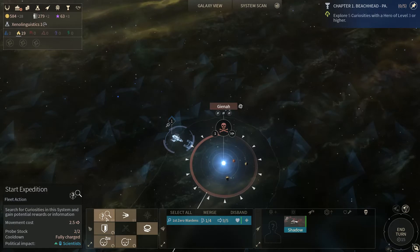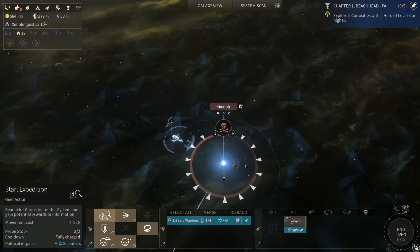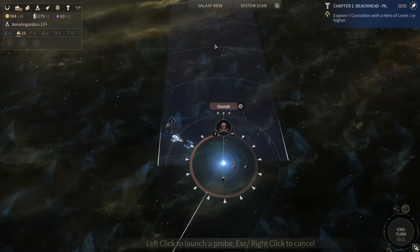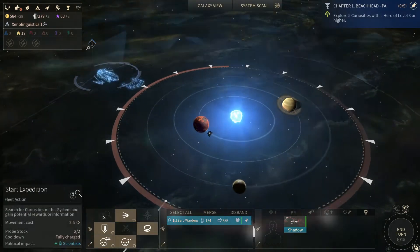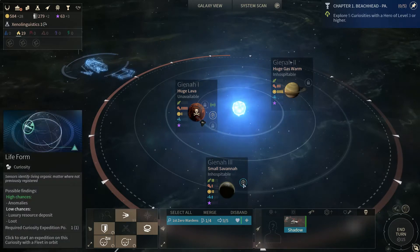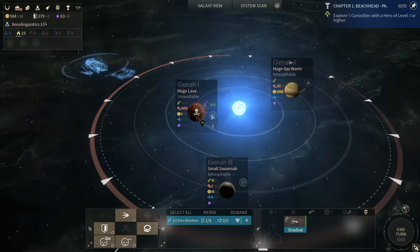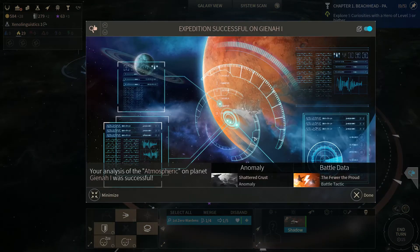Start expedition — search for curiosities, launch probes. This is just like launching a probe in a random direction, which we don't want. This is actually looking at the curiosities. So let's look at the atmosphere of curiosity — we're going to probe this pirate planet. How do you like them apples, Mr. Pirates?